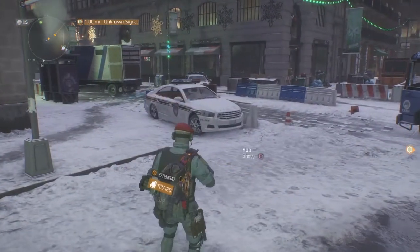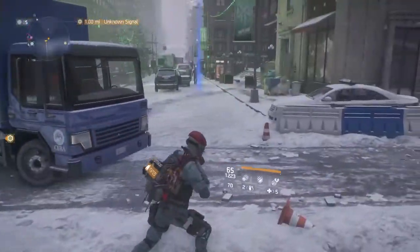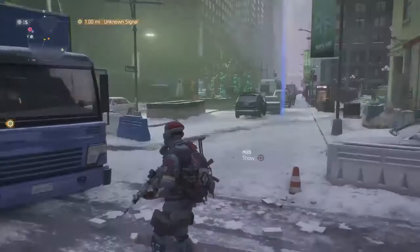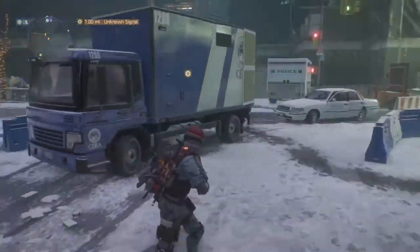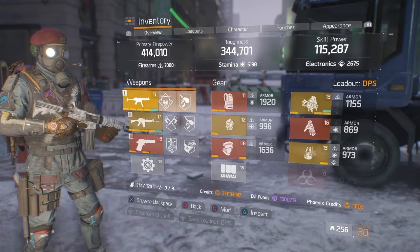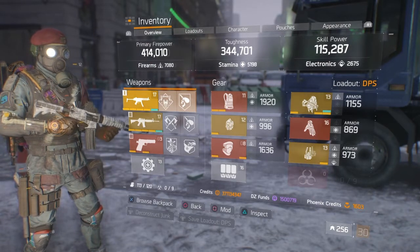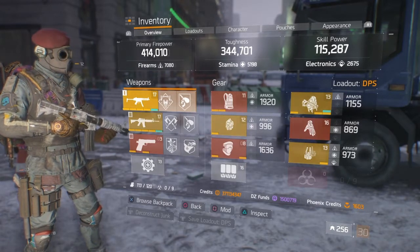This tutorial is going to cover how to make a good Hind build. What I use is the MP5 or the MP7, running with the Police M4 you see me holding here. Right now I have 414 DPS with the MP5 — firearms at 7080, toughness around 344, stamina 5100, and skill power at 115.